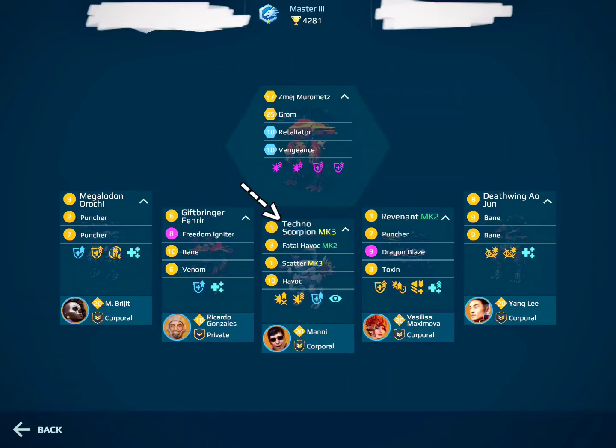The Techno Scorpion as MK3 with Havoc and Scatter — this is your assassin. You chose to run it with the money pilot, also a reasonable choice. Damage modules come in handy. The quantum raider indicates that you hate Orochis — you may want to think about something else there, also because you run sonic weapons that allow you to hit targets with a spread, and the Scorpion has quite low weapon hardpoints.